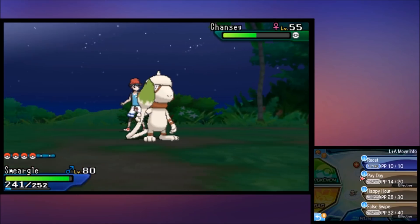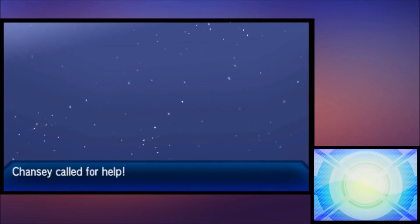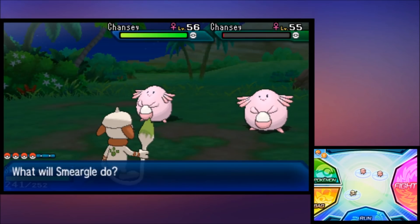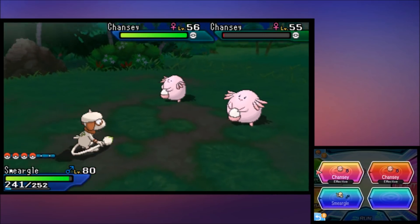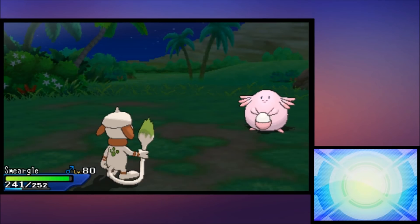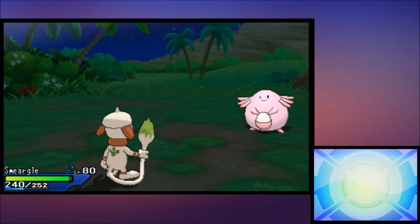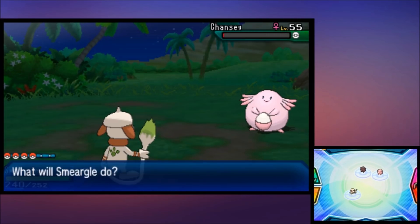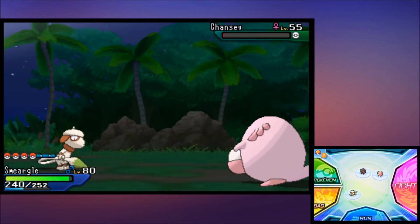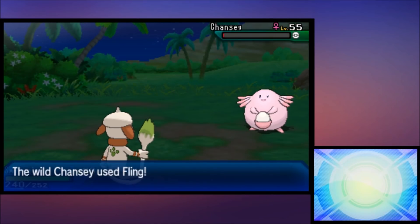There are some interesting things that can happen: Chansey using a Leppa Berry Fling on you actually restores your PP. By spamming Adrenaline Orbs, eventually Chansey is going to roll that Fling after Harvest and throw the Leppa Berry at you, restoring your PP. Also, using the Poke Pelago there's effectively no excuse for not having hundreds of Leppa Berries. If something goes wrong with the Chansey and it starts Struggling, just hope it calls for help and switch it over. If Chansey is running low on PP, KO that one when another is called, False Swipe the new one, and recycle the SOS chain.